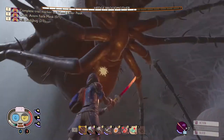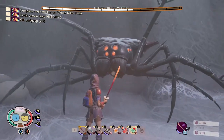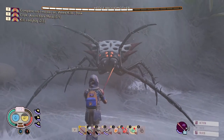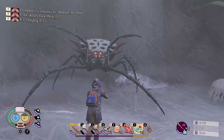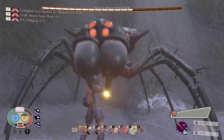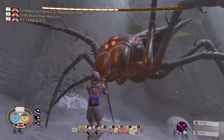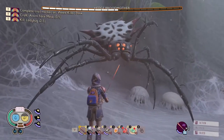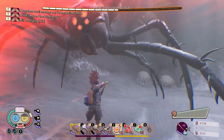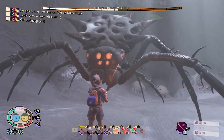When she attacks, watch for when she leans back — that's when you start your block. She has a three-hit combo and a five-hit combo. Time your block right when she leans back, and if you can't get a perfect block, just make sure you block at all.